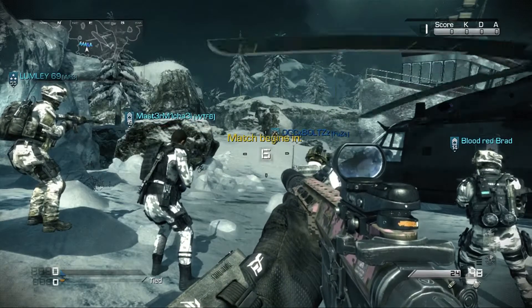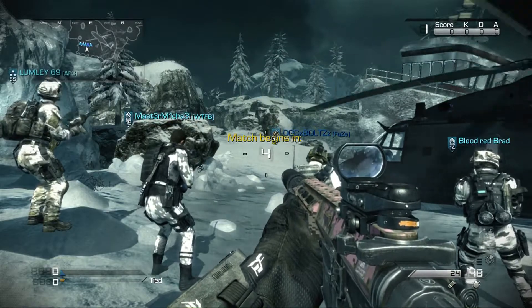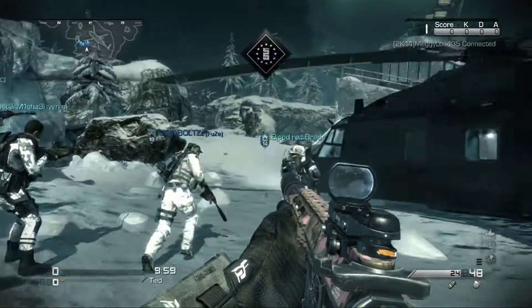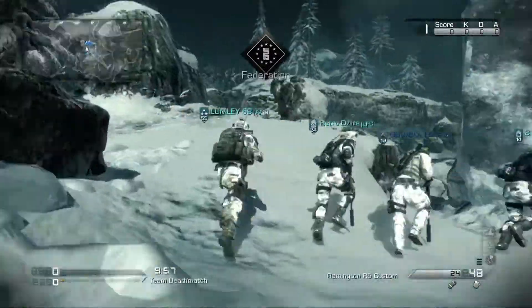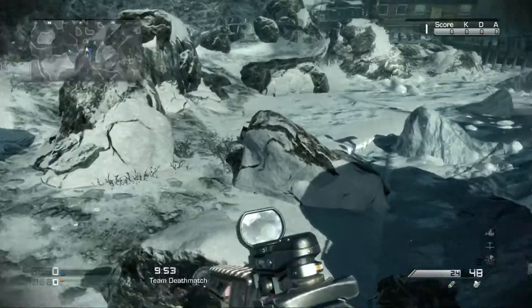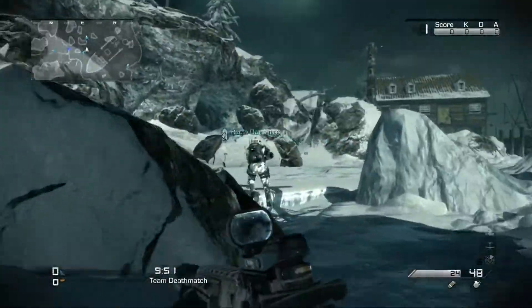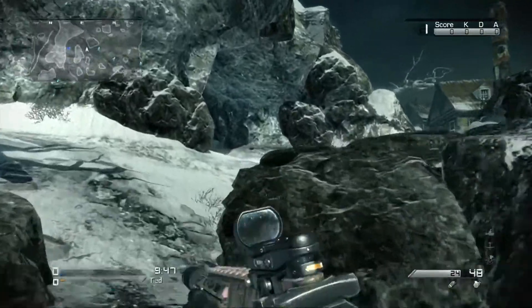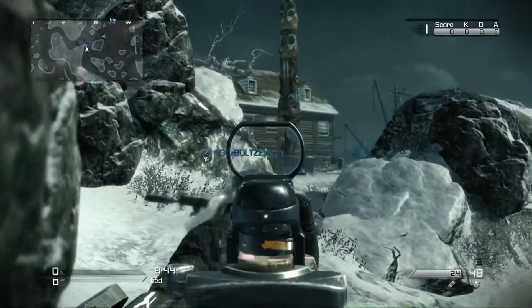What is going on guys, Ignite Rolf here bringing you a brand new Call of Duty Ghosts video explaining DLC 1. Images have been leaked and they are the real images for the maps — it's been confirmed. There's a gun and an extinction map, and 4 multiplayer maps, so let's get straight into it.